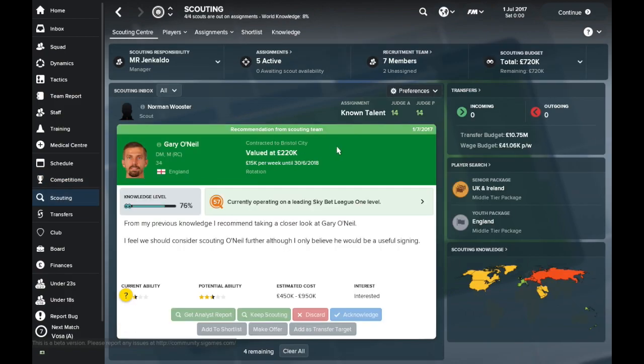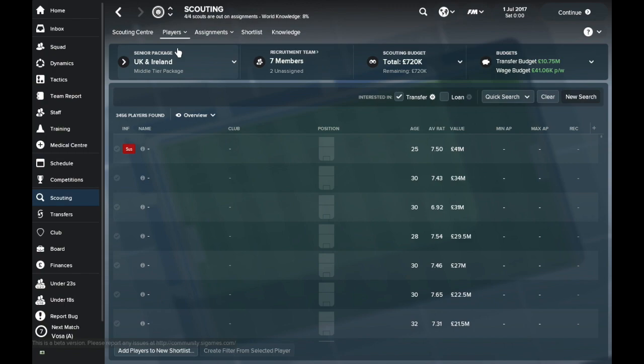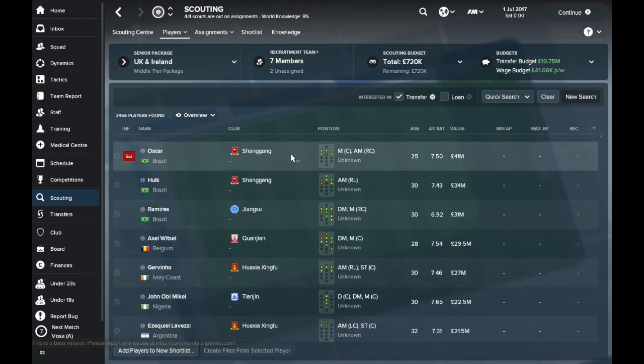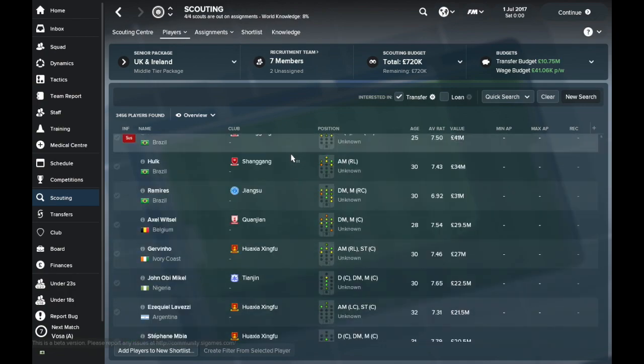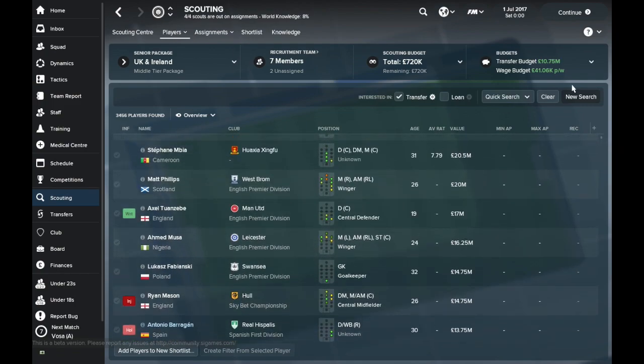Scouting — I like this already. We've got an option here for different things based on what the scouts have put forward. We've got the analyst report — keep scouting, discard it, acknowledge it, make offer. Currently operating on a leading Sky one level — I'm not sure that's the kind of player we want in the Premier League. I like that, though. If you acknowledge it, it does skip to the next player, but how do you go back if you change your mind? Maybe there should be a back button there. We could do a player search — we've got Oscar as the best player we can sign, which is quite cool. It looks like all the Chinese players are open to coming back to the Premier League if we can afford them, which I doubt on a £10 million transfer budget.